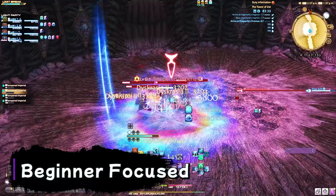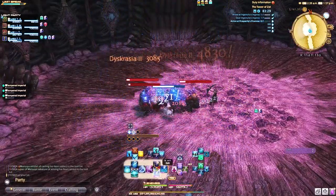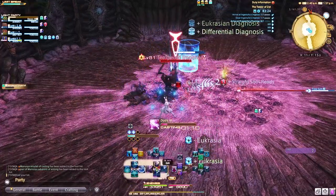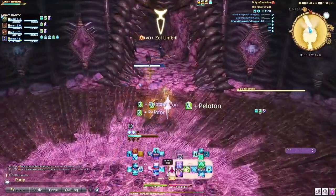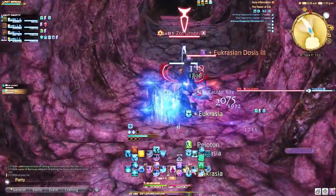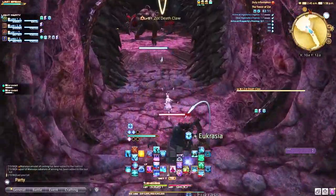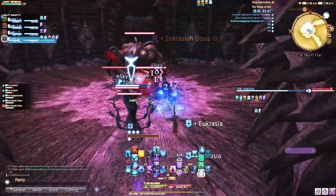These are my personal opinions, and if you think something else, great — you do you. This is not an optimal guide for savage or extreme content, but there's plenty of videos out there for that. At the end of this video, I'll be giving specific tips on abilities I like to pair together and how I like to play Sage. We're operating under the intention of being as helpful as possible in terms of healing, and that means DPSing, healing, and providing mitigation and buffs. Without further ado, let's jump into the main tips you need to know.